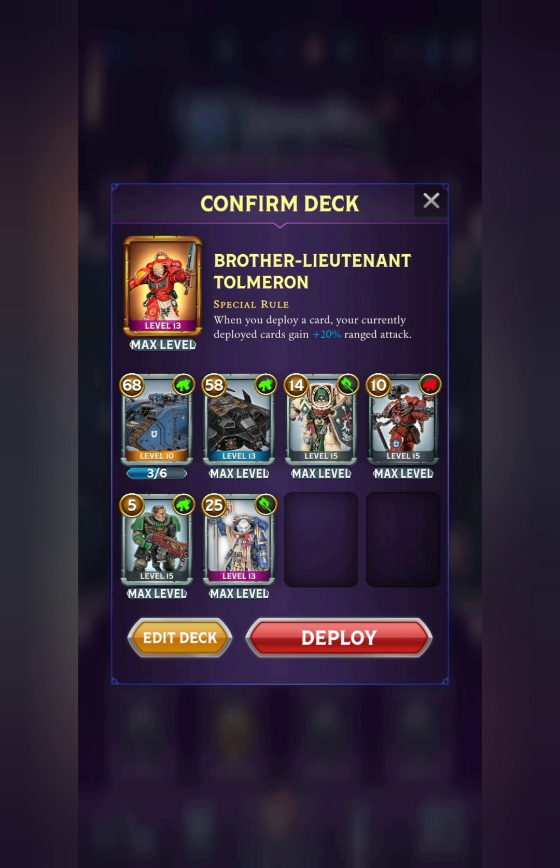Space Marines do have some really powerful ranged units, but a lot of them don't actually have dual traits — they're either rare or common. But still able to deal massive amounts of damage with Tolmeron. The rest of the cards are just there for support. We've got the Deathwing Knight with Taunt, the Tech Marine with Medicae, the 5-point Scout with Ranged Scout, and then the 25-point Bladeguard Ancient with Inspiring Presence and Shield. If you're running him in this deck, you would just deploy him last, after all the other support cards are gone. By that time, your two ranged units will just be dealing incredible amounts of damage. So this does look like it would be a fun deck to run.